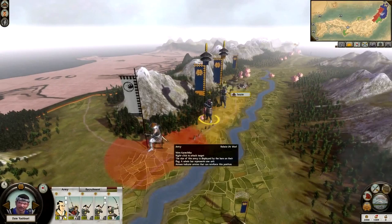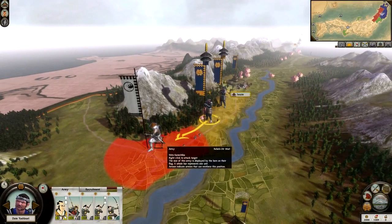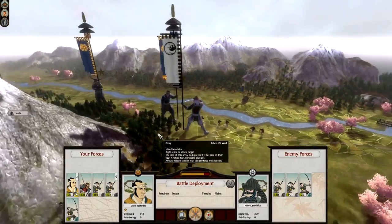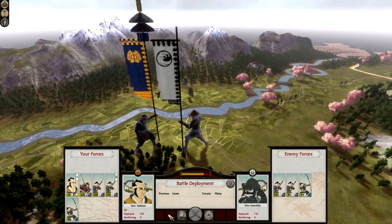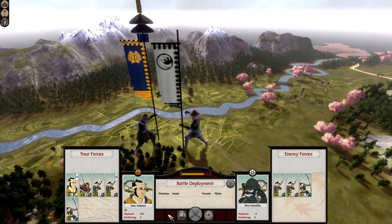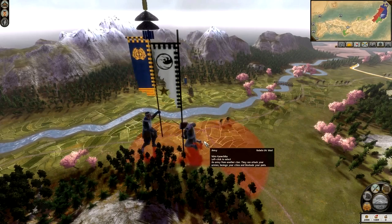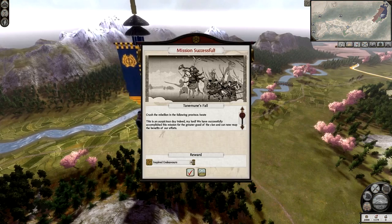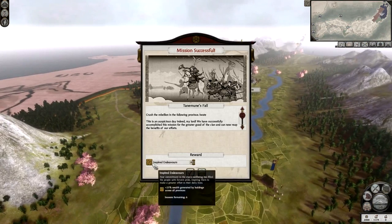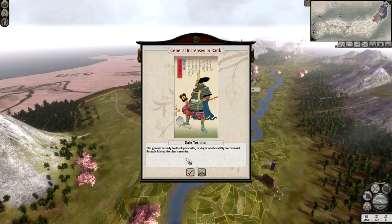I can actually reach them with this army here - that's exactly what we're going to do, run in and charge. Only three units - I could auto-resolve this one. Actually I will show you. I've got 543 - I'm going to auto-resolve. We lost 58 men. As you can see my units got quite a bit of experience - two rank twos now and a couple of rank ones as well. He is now gone. Mission successful - we've successfully completed the mission and we now have Inspired Endeavours, which gives us plus 25% wealth generated by all buildings. My general increased as well.